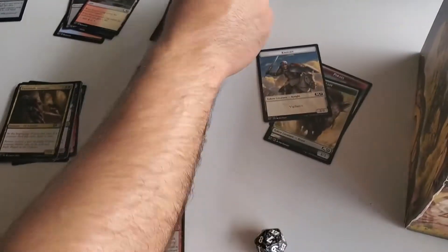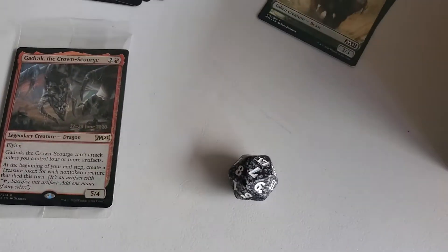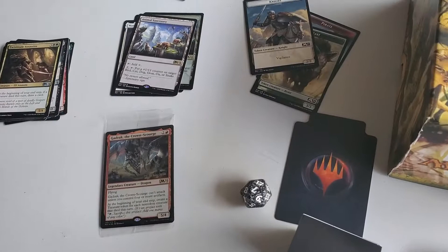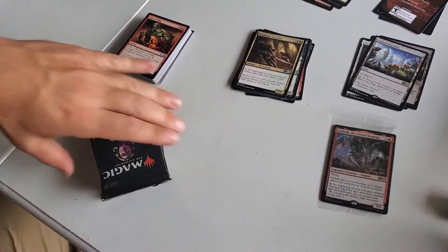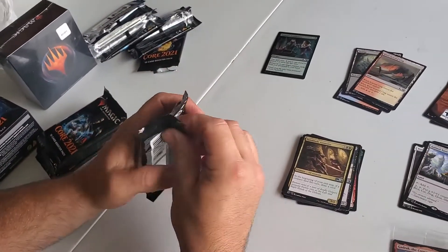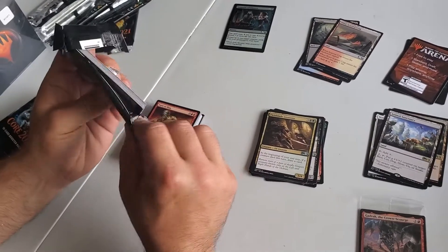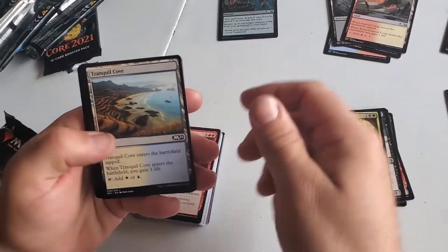I see that life counter. Oh, was this the life counter? That's the life counter. Nice little spacer. And we got more packs — six packs.